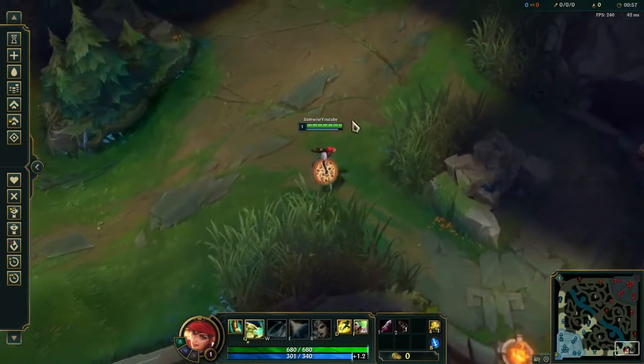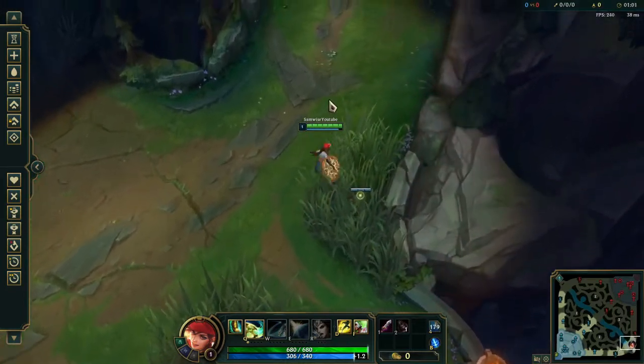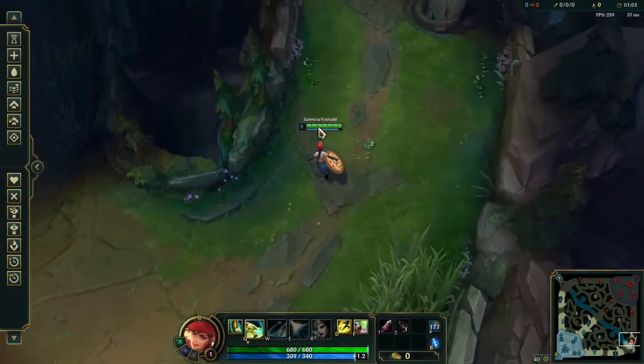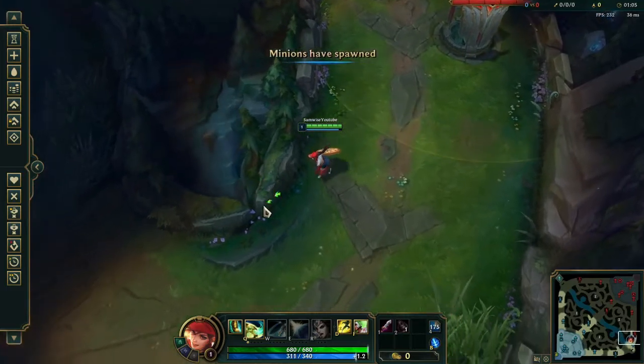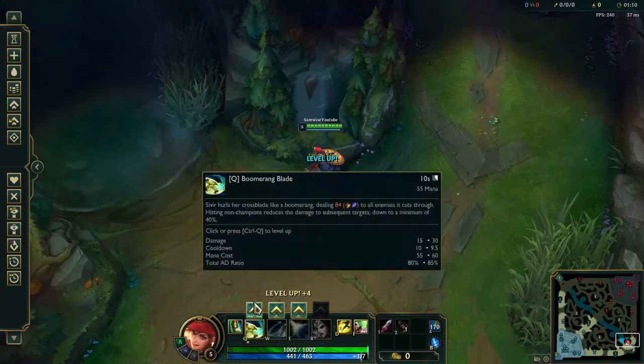We spawn in like five seconds and it doesn't take up that much mana. A small dog slapper was in the bush. Let's see what Q does on minions — let me get some levels so I can talk about it.